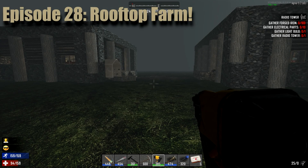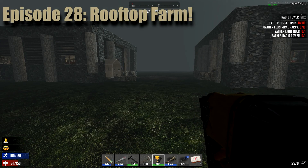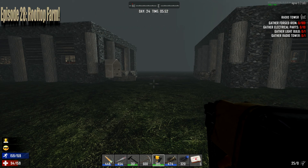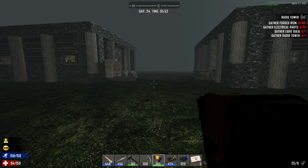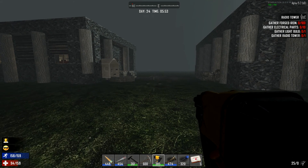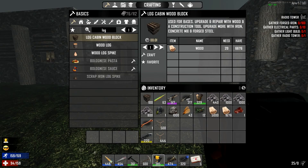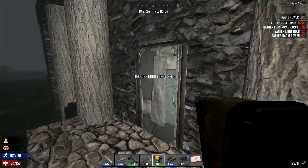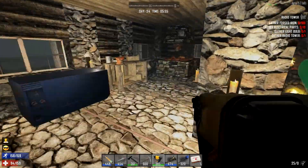Greetings everybody and welcome to Let's Play 7 Days to Die Alpha 15 modded with Starvation, episode 28. In the last episode we went out to the hub city, and off camera I've been doing a ton of mining. I've got tons more stone, a load of cobblestone, a bit more clay, and some of my forges are producing iron.